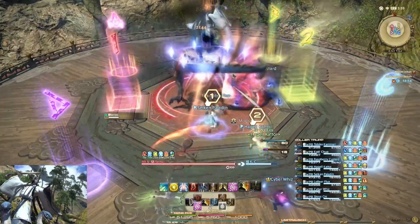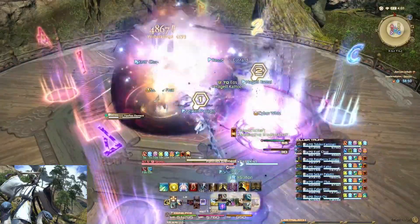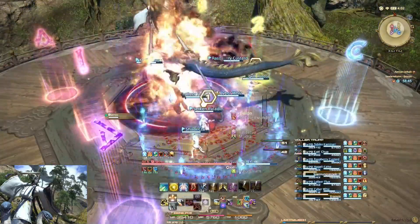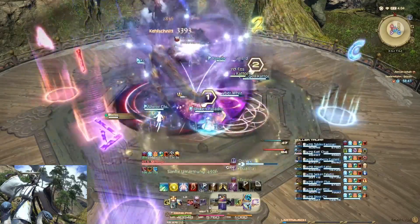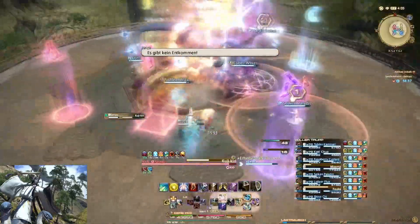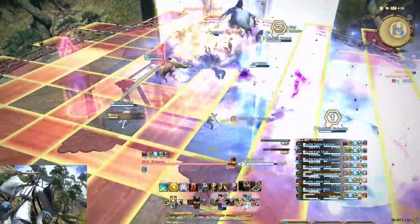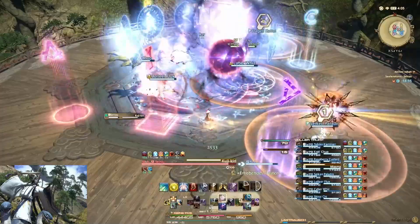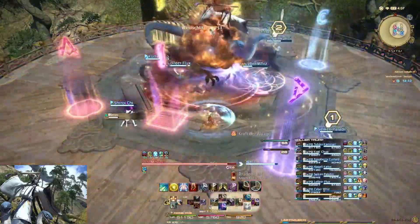Als erstes folgt fünftes Element – das ist ein Gruppenschaden. Hier gerne schilden und gegenhheilen. Danach werden vier zufällige Spieler mit einem roten Marker mit AOE versehen. Die sollten weg von den anderen stehen. Alle anderen sollten ebenfalls in einen sicheren Bereich gehen, wo sie nicht von diesen AOEs oder den GTA-AOEs getroffen werden.